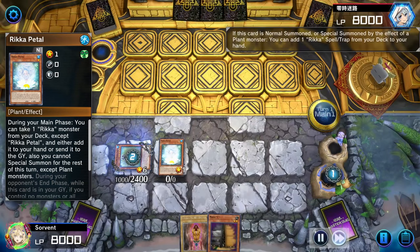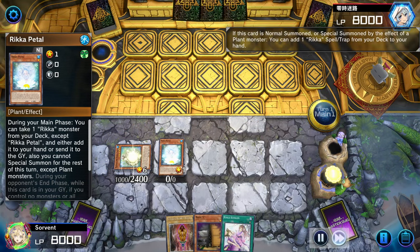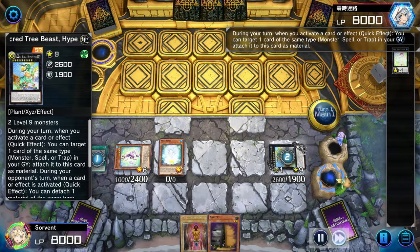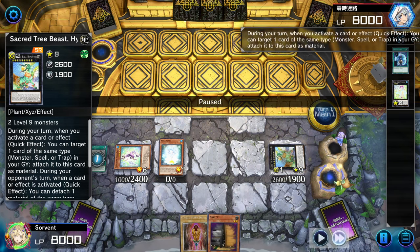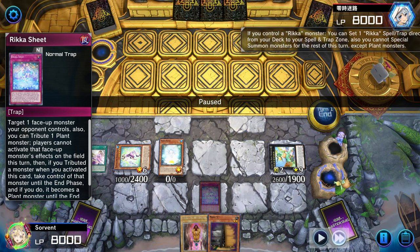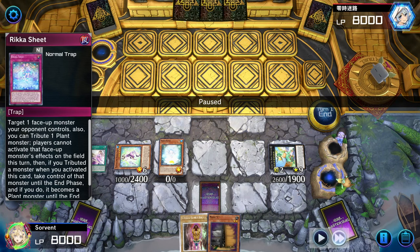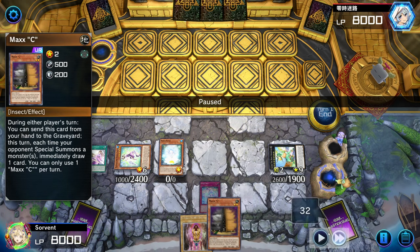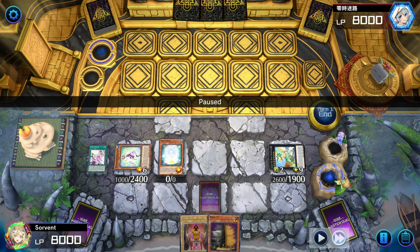We get access to Sacred Treebeast, activate Kone Kone, use Tree Beast to attach so we have a monster and spell negate, and then Kone Kone sets Sheet. So counting it up: we have a tribute with Kone Kone, a tribute-take with Sheet, a monster/spell/trap negate, and a Max C — that's five or six interrupts total, so we're in a pretty good position.